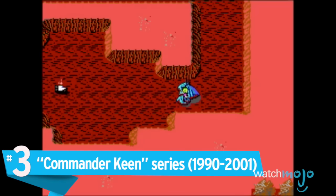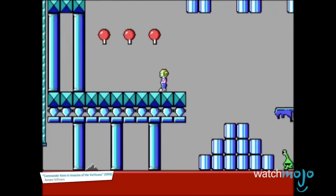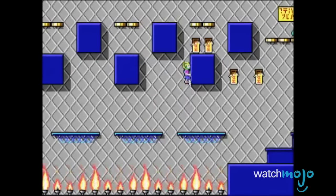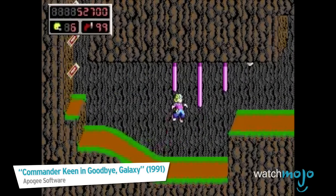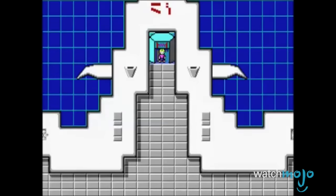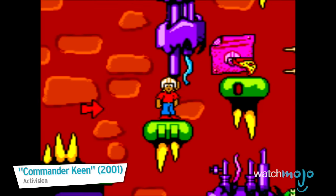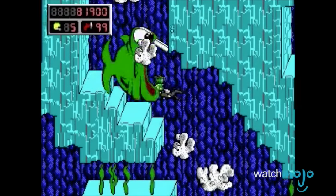Number 3: Commander Keen series. Making use of technology that would allow PCs to compete with the slick NES — believe it or not — these episodic games from id Software, yes that id Software, have you combating intergalactic threats with a pogo stick and a ray gun. Keen could have easily come from any of our childhood imaginations, and each non-linear level feels as though it was ripped straight from a kid's abstract fantasy of being an astronaut. Despite id moving on to bigger projects and a poor Game Boy Color adaptation leaving the official continuity stranded, the series still resonates with a small group of fans, some of whom have created fan mods to extend Keen's legacy beyond dumb Dopefish memes.